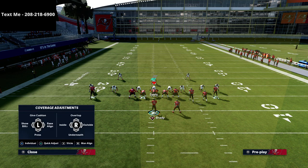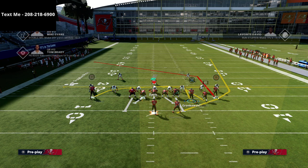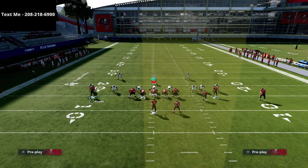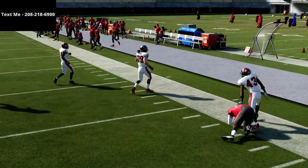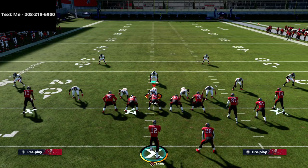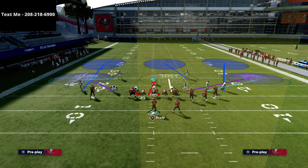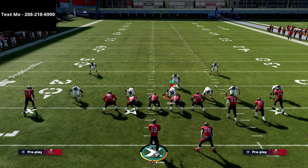If they don't want to base align, they can use man-to-man coverage. You'll see them man up the X receiver, but when we motion him out, the man coverage is not going to be able to stop the cut to the outside. This is really an alignment issue — they're going to have a lot of challenges with their alignment, and there's really no easy way to stop this without base aligning the defense.